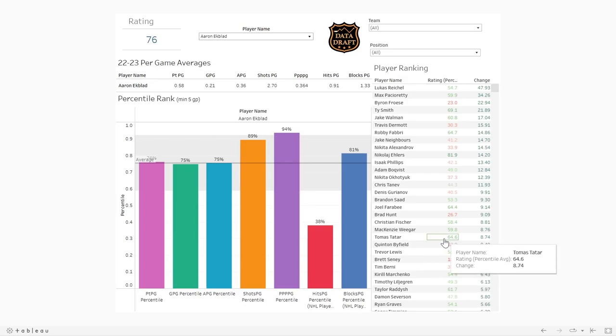Look at Thomas Tatar — he's a mid-60s player, basically a waiver-type player, and he just went up 8.74 points in the last week alone, so he had a good week. Mackenzie Weegar bumping up is a nice sign for those who own him. Joel Farabee had a really nice breakout week heading into a five-game week for Farabee and the Flyers. This is how you can spot some trends with certain guys.